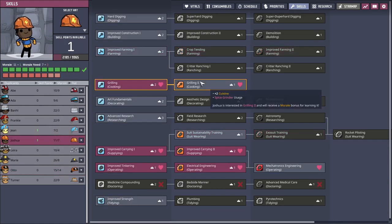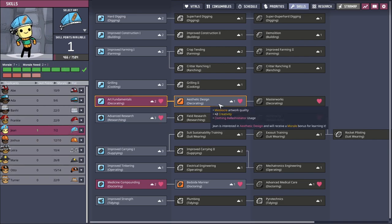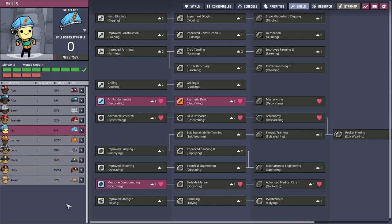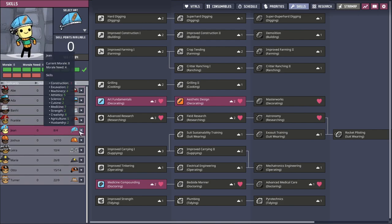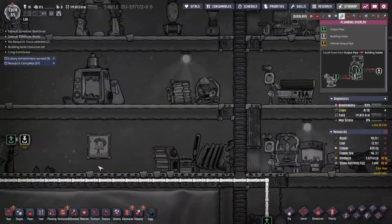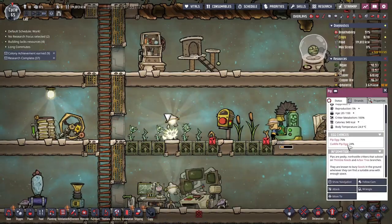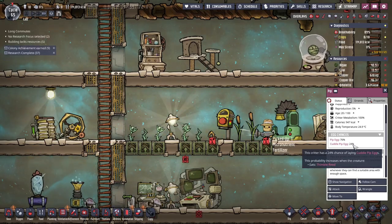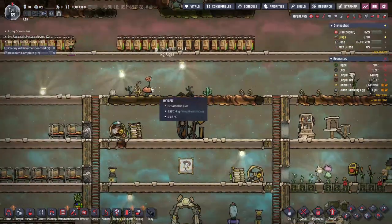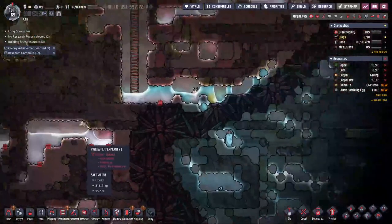Maybe we should find the creature researcher or something. We just got mechatronics engineering — this is going to be the best episode ever! We have another doctor — I'm going to have you specialize in aesthetic design. Thimble reeds are for the pips! You feed them thimble reed seeds and then the pips lay cuddle pip eggs. Cuddle pip egg chance 24% — if they eat arbor tree branches, or mealwood is for making the glossy dracos.